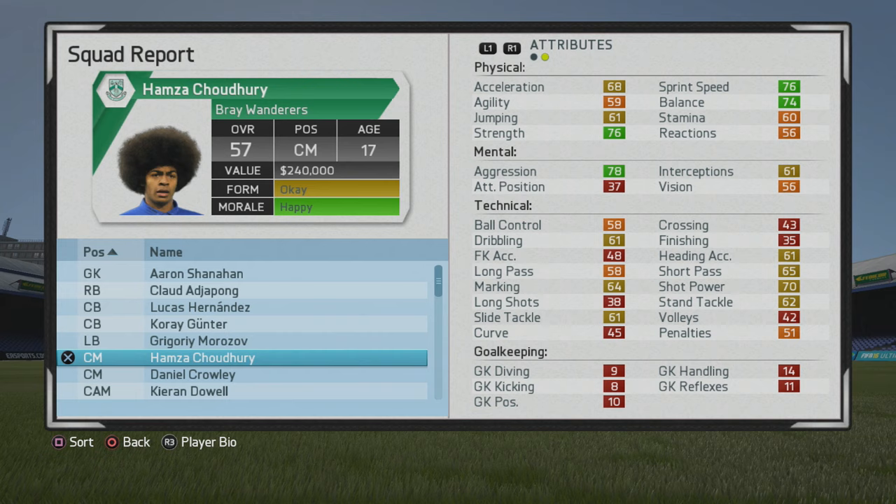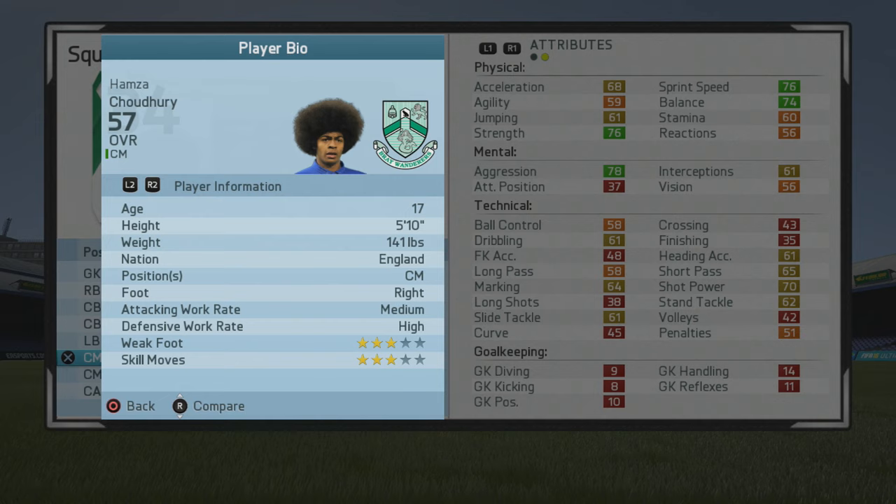Welcome to this player growth test. We're taking a look at Hamza Choudhury, the 17-year-old center man who starts at a 57 overall. Really good road to glory style player of course — 57 overall but still has plenty of room to grow.